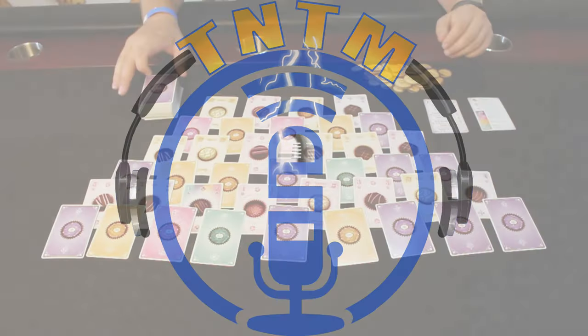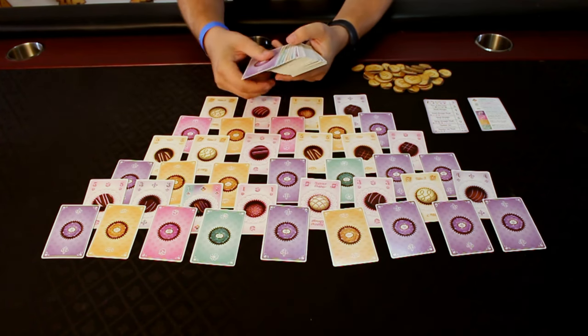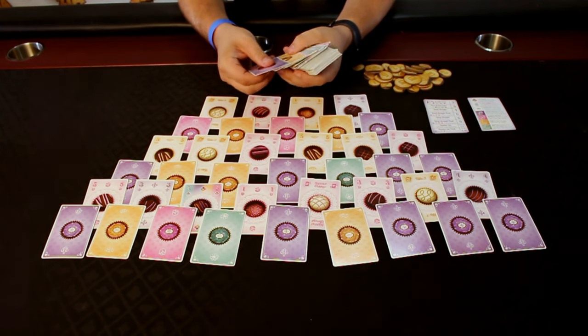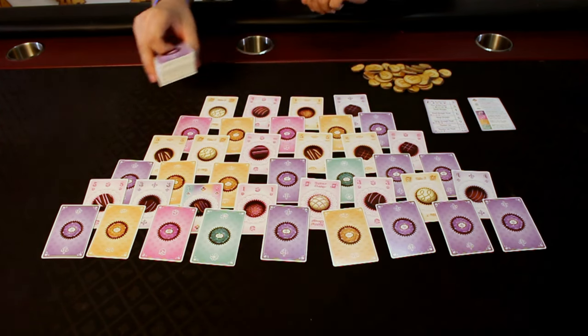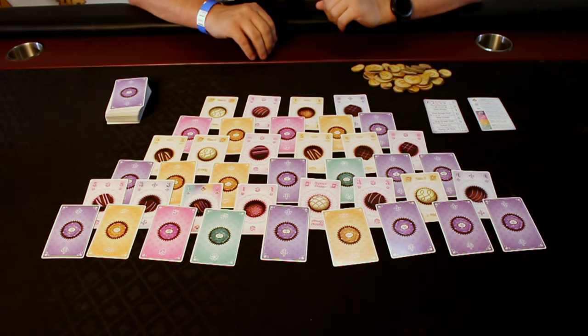To play Truffle Shuffle, you'll first want to shuffle up this deck of cards. You'll notice that there are four different types of backs on there: purple, pink, green, and yellow or maybe orange. You want to shuffle these up, ignoring the backs, and then lay it out in this pattern.